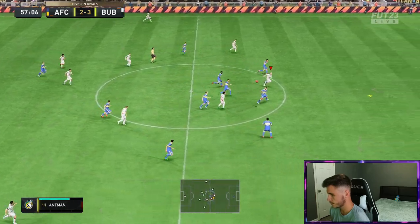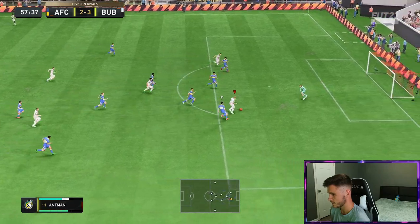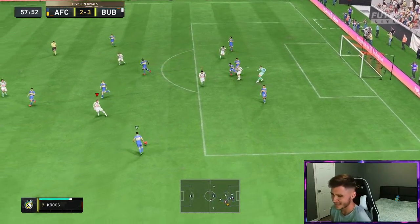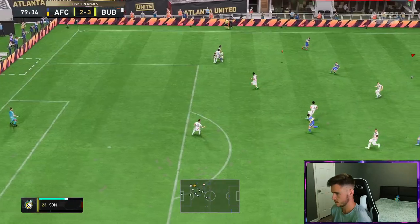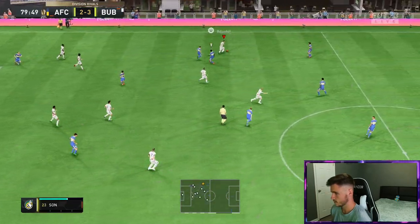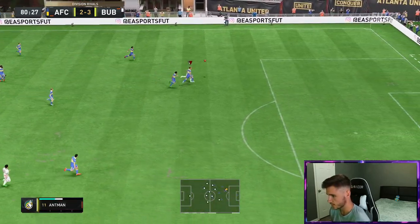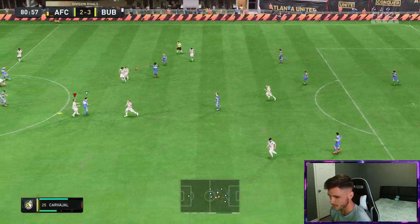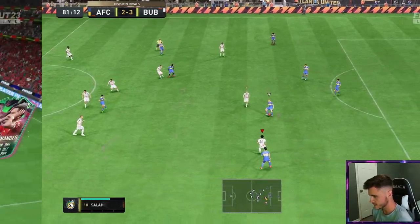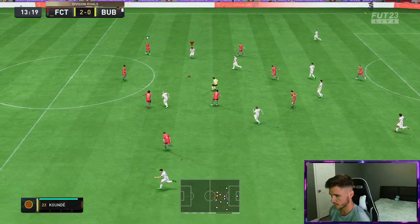Trying to get him in behind — beautiful run. A really good touch as well. Finish — I think I got way too close to the goalkeeper right there. Great attacking positioning though. Ant-Man makes a great run — can he get to it? He can, but just lacks that bit of physicality. He's also five-foot-nine so it kind of makes sense.